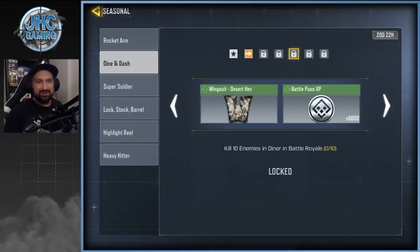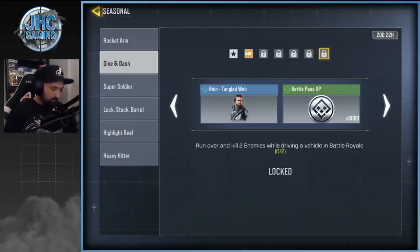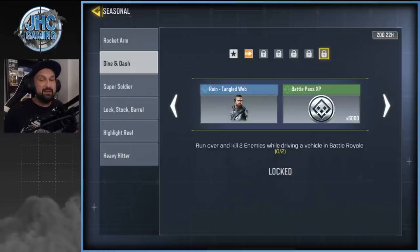Kill 10 enemies in Diner — I guess everyone's gonna go there the first couple of days. Enter top 10 three more times. Then the annoying one: run over and kill two enemies while driving a vehicle. I do it in a chopper — I go to the edge of the map, find a bot, shoot a few bullets, and crush them with the chopper. Every Saturday and Sunday on stream we're gonna work on these challenges together.